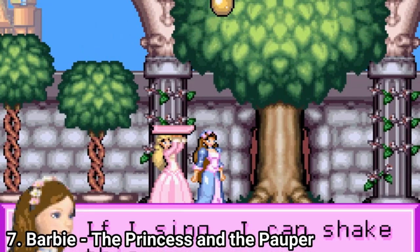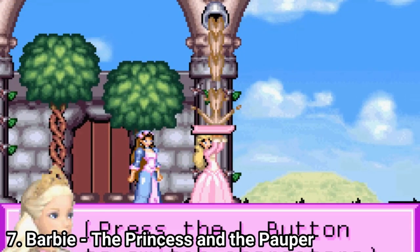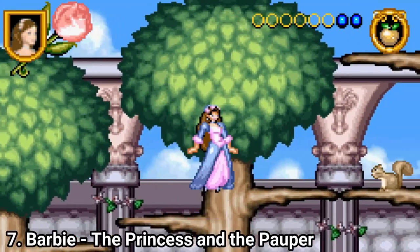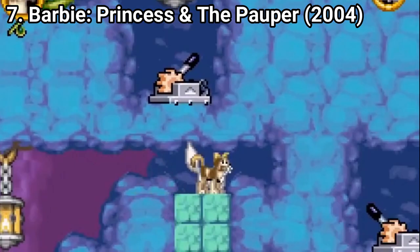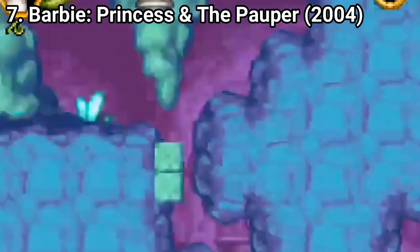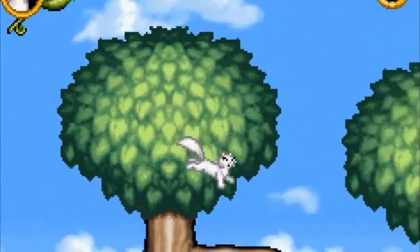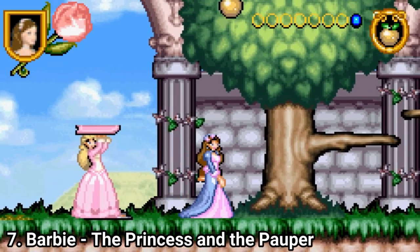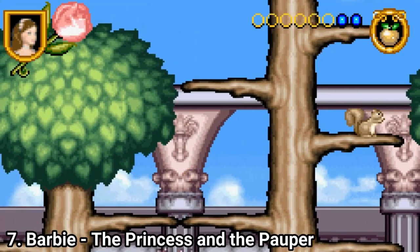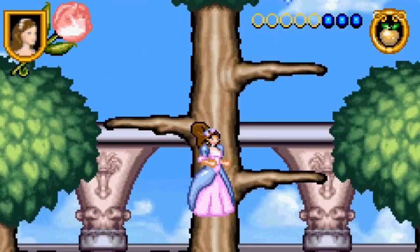Barbie as the Princess and the Pauper is pretty good. You get to play as 4 characters, each with special abilities — the princess has a pink shield, Erica can sing and touch objects above her with musical notes, Serafina can climb up trees, and Wolfie can dig in the ground. While playing, you are assigned 2 characters and use their abilities to solve puzzles in the levels. You get 4 different locations and overall the game is great. It's overly simplistic but fun to play — I recommend it to your kids and even to you if you want to relax and play a casual game that sets up a relaxing mood.